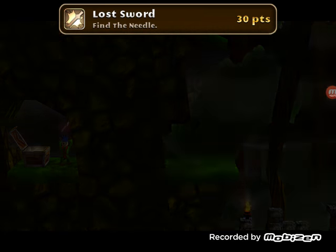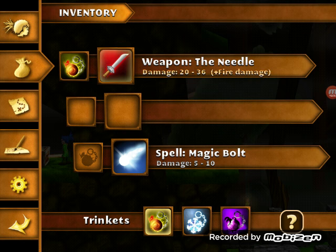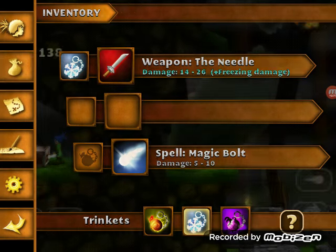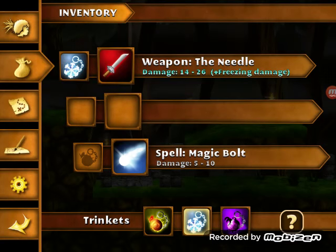Also known as the needle sword. I've got the needle sword now — you can use the trinket of fire, trinket of ice, it looks awesome. And obviously we can also use the trinket of shadows.